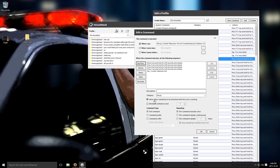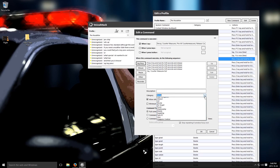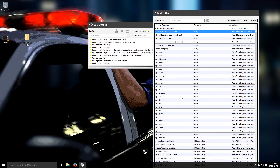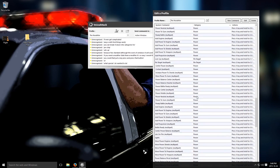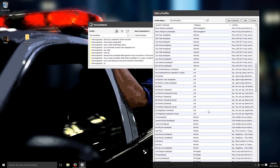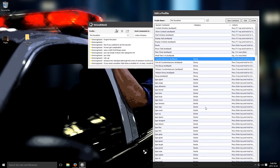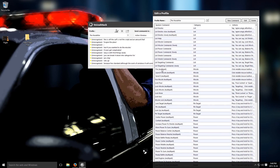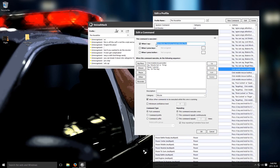You can break it down into categories so you can find things easily. And you can even get complicated, like if you wanted to do missiles. So you see here — the words 'fire missile', 'send it', 'launch missile', or 'fire all' do the same thing.